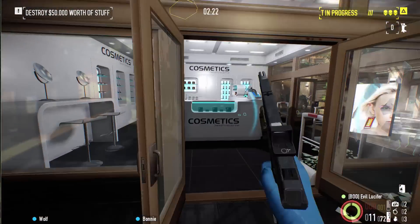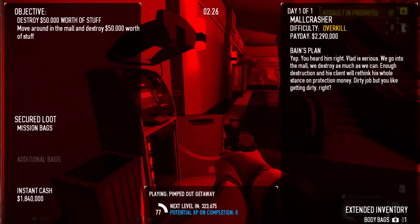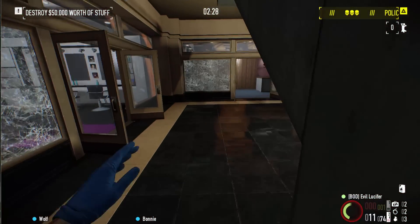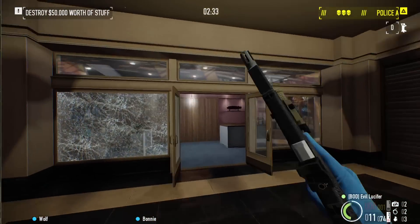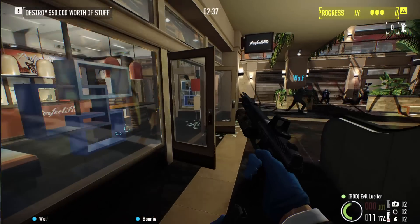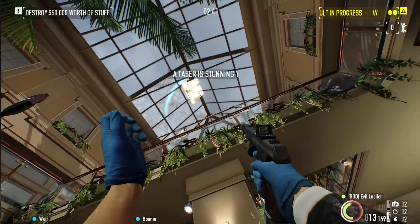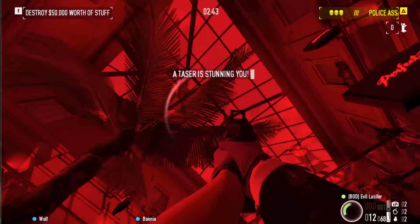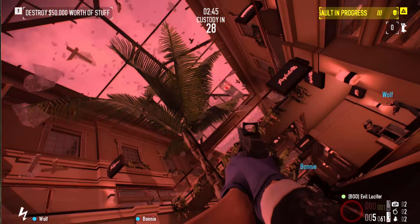Now let's just start destroying some stuff. We're already up to 2.2 mil which is quite a bit. Let's just quickly destroy some stuff. I'm so slow because of all this armor but that's okay. Destroy the roofs a bit. Oh and I'm down — it's because I'm not paying attention to my health.